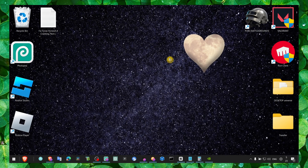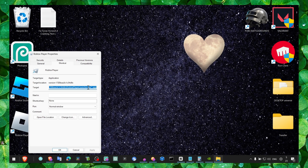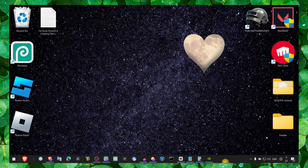Next, go to the FIFA 19 executable, right-click and click Properties, then go to Compatibility. Check 'Disable full-screen optimizations,' check 'Run this program as administrator,' click Apply and OK.